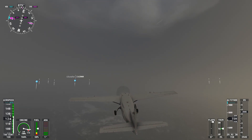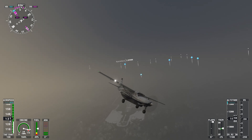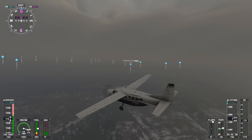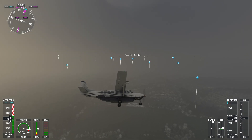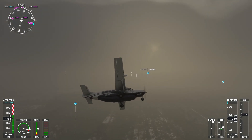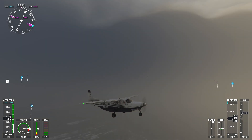Holy shit — it's like a storm outside. You cannot see anything at all. Damn, it's not cool. I know I'm not a perfect flyer, so don't expect me to fly like a pro. We are already at 1000 feet altitude, we have quite a big speed — we're kind of overspeeding. Let's slow down. We're starting to break out of the clouds.